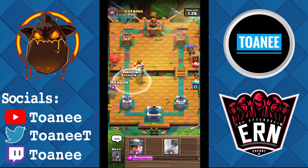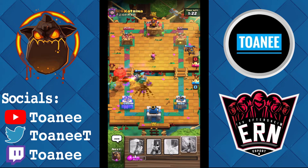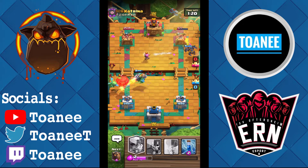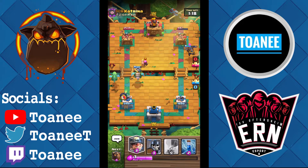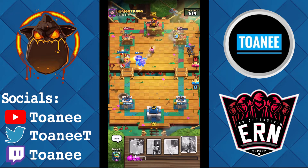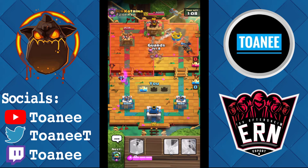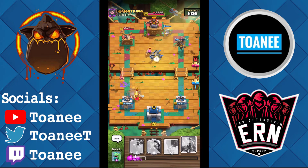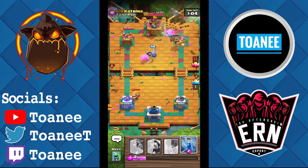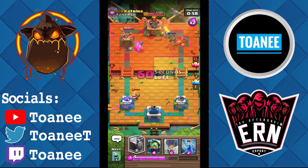He has Loon — well played on that. I need this Loon to get cleaned up — this Loon's going to go down, he's in a really bad spot here. We're going to Miner with our Hound. He goes Minion Horde over on the left — interesting. Miner kills tower. I'm going to Guards in the pocket — he Miners over there, interesting call. I'll get a little bit of chip with those Guards, even though they are under-leveled, they still do a good amount of damage.